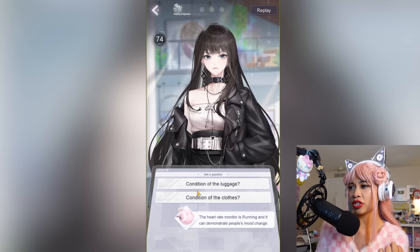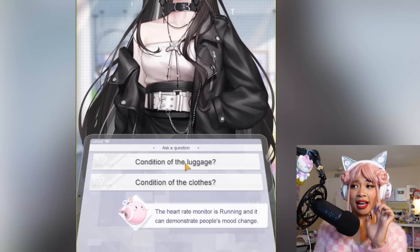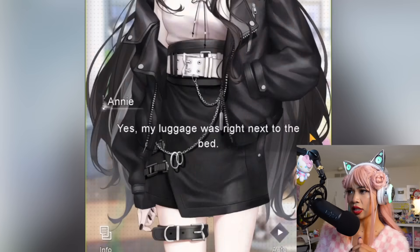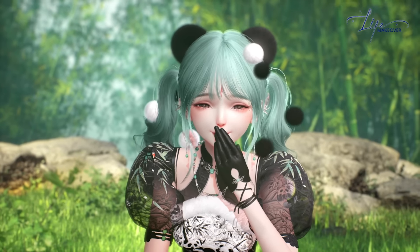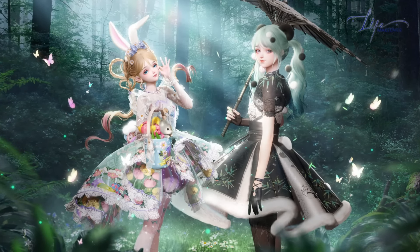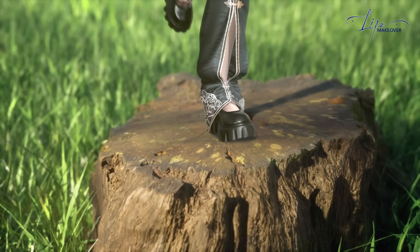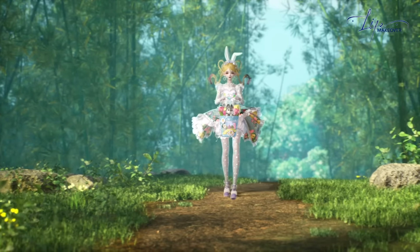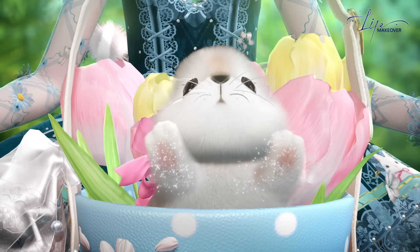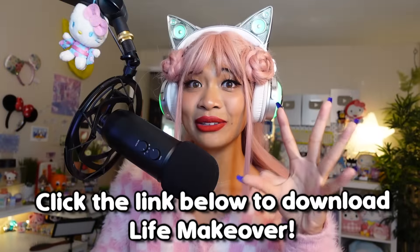You can DIY your fashion and create your very own fashion brand. You can customize everything including the fabric and the placement. Don't wait to design your very own clothes in Life Makeover. Right now there's a new version called Guardian Cutie, available for a limited time from July 12th to August 1st. You can put on a super cute limited-time animal outfit called Rolling Bamboo and also Bunny Whisperer. Click the link down below to download Life Makeover. Thank you again to Life Makeover for sponsoring — now let's get back to drawing Sanrio characters.